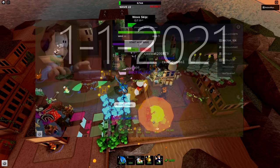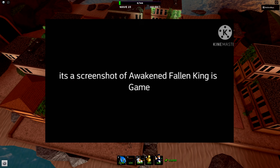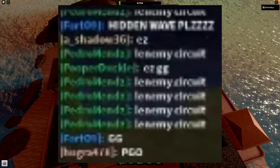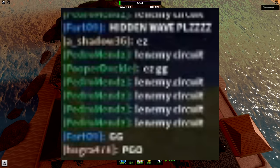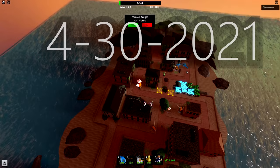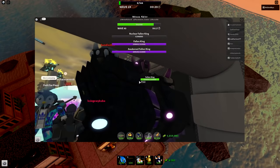On January 1st, 2021, a user named 0m_ck uploaded a video called 'Awakened Fallen King Spawned by an Admin — Tower Defense Simulator,' containing only a screenshot of the Awakened Fallen King. In the chat, Pedro Mendes, a former admin, is seen stating a bunch of admin commands — it is believed Pedro leaked the Awakened Fallen King at this time. On April 30th, 2021, JustHarrison uploaded 'The Ultimate Admin Abuse Video,' showing a much clearer picture of the Awakened Fallen King, this time with 210,000 health.